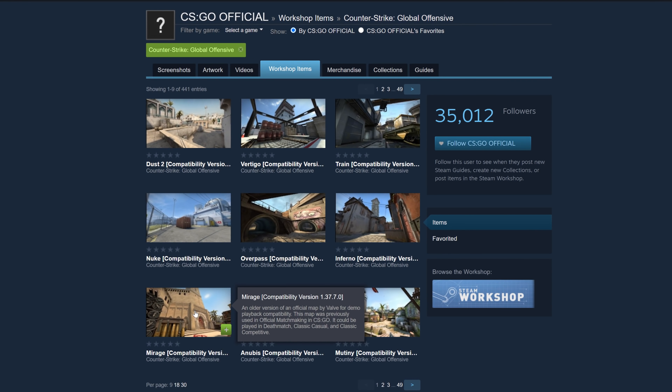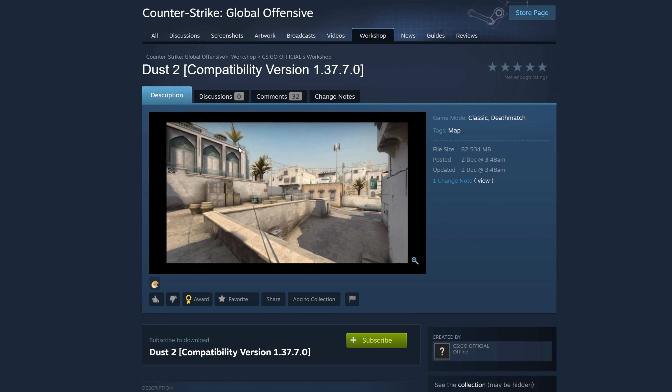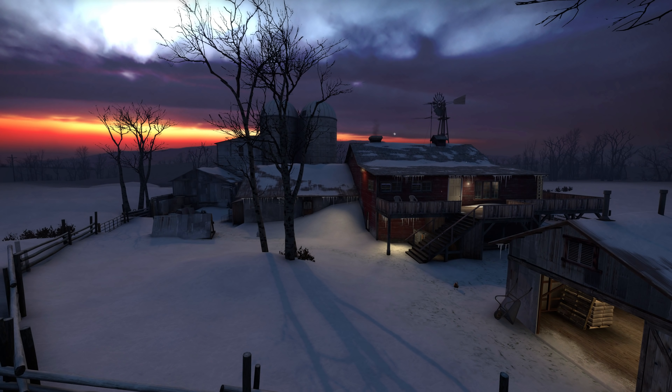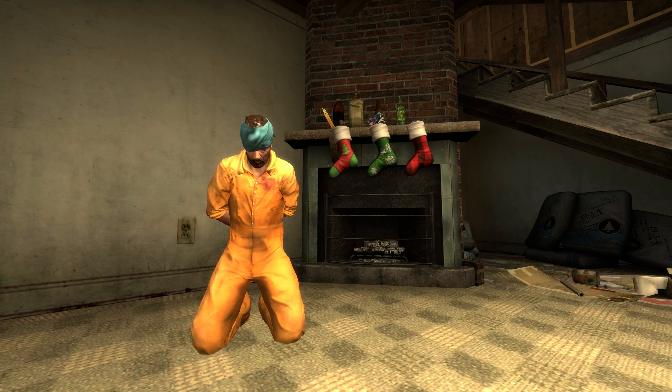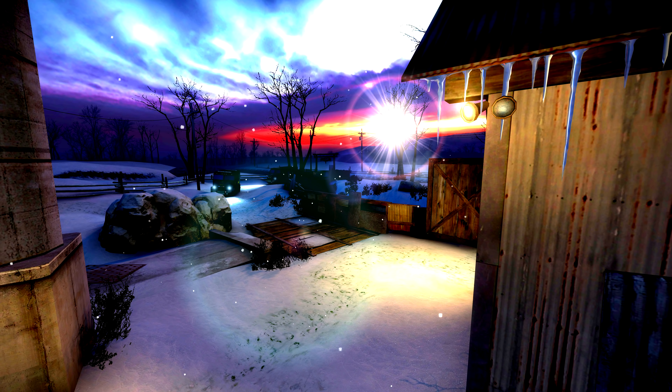Christmas is approaching and the 7 Valve-made defuse maps in CSGO have just received new compatibility versions. This means we can expect new versions of them within the next day or so. I have no idea what Valve's going to do with them, but it's hopefully something to do with whatever Christmas update CSGO will be getting, be it a layer of snow, support for a new game mode, or Source 2 confirmed.